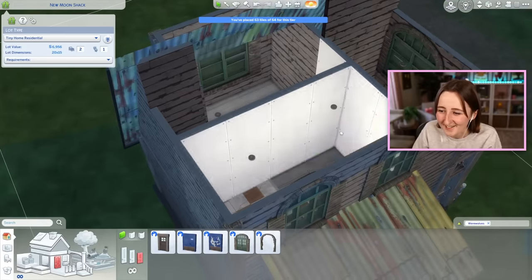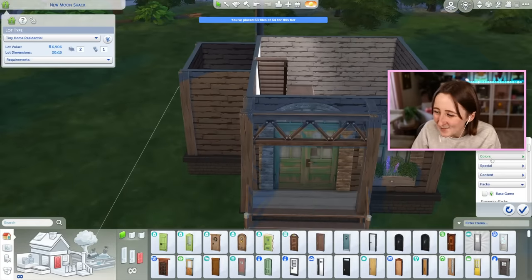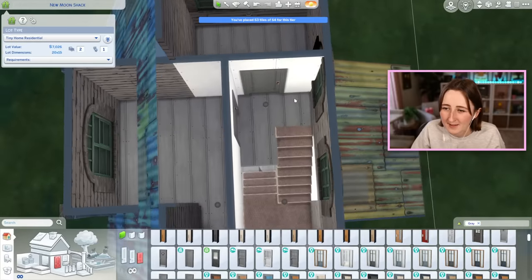Look at those little doors — how cute is that! None of the doors match though. I need it to be a grayish color. Oh, this one will work. That makes me feel sad, but I'm gonna have to make it happen.